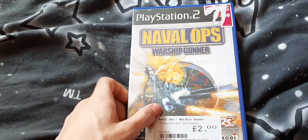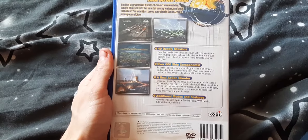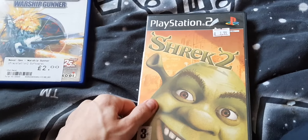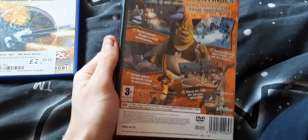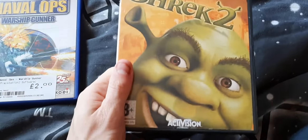First up we have Naval Ship's Warship Gunner. It's actually a Koei game — a naval strategy command game. There are quite a few warship games out there; they're not really my thing, but if you like that, more power to you. Next I have Shrek 2. This was a game from my childhood — I used to love playing this. It's sort of a drop-in, drop-out beat-em-up style game. Really fun actually; it holds up somewhat okay. Still a fun game to go back to — Activision at their finest back in the day.